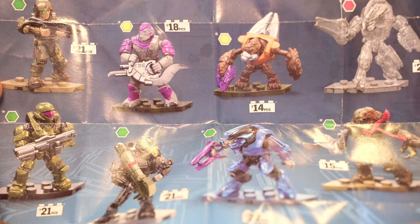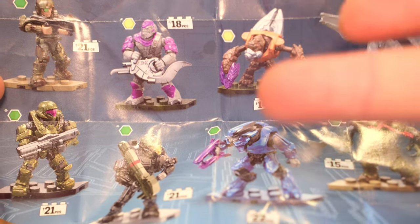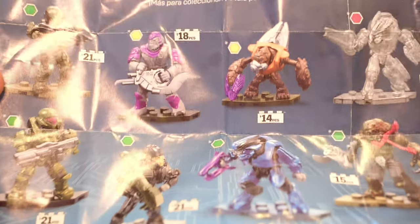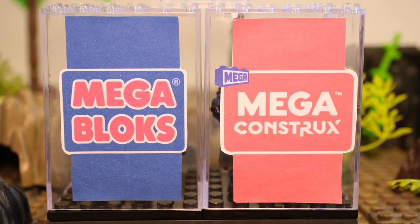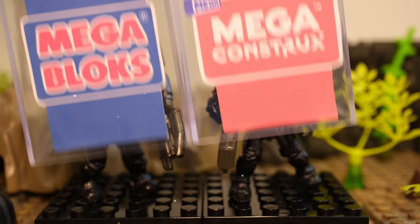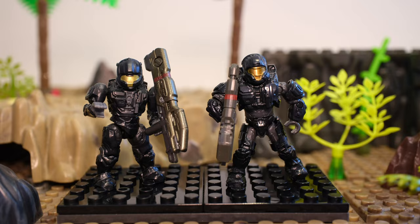You can give one point to Mega Bloks or one point to Mega Constructs if you think they have the better figure. Let me know which figures you awarded points to at the end. The first figures behind door number one are the Black CQBs — this is a great place to start. I had an interview with Kevin from Mega last July and he said that the colors were literally pulled from the original figure.